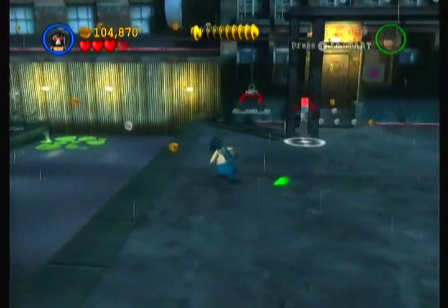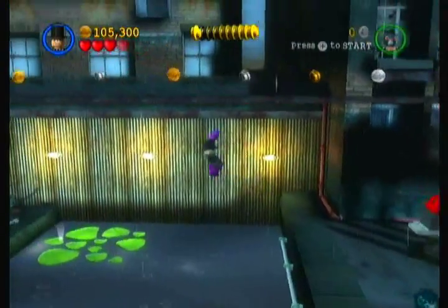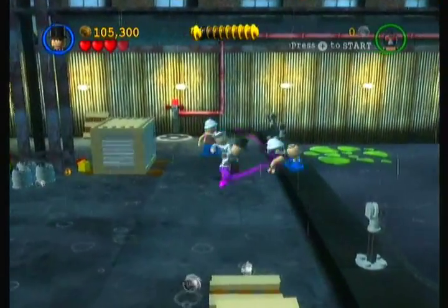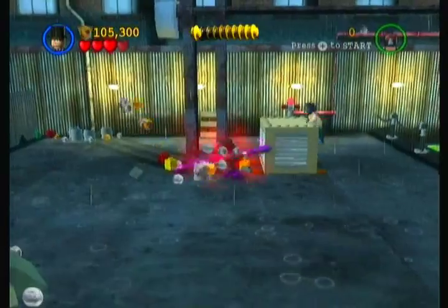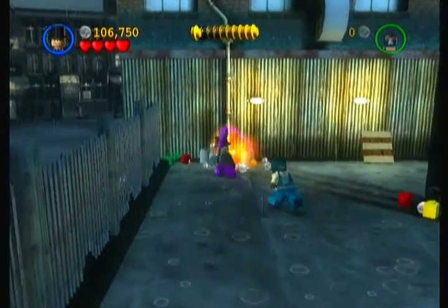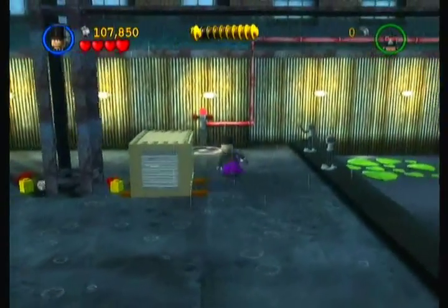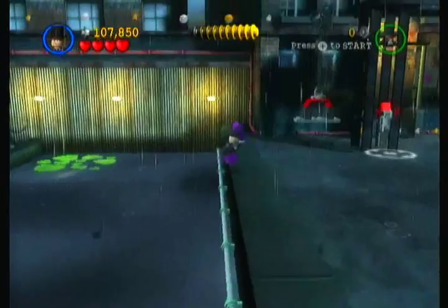Let's see if we can get any more minikits in this level - this level is pretty long, I have to say. Can you jump on that lily pad? Oh there's a minikit! I saw that glow you were emitting there, minikit. I'm just gonna try to finish this up. I'm having a lot of fun with this - this is probably one of the most fun levels I've played so far in this Let's Play. Another minikit! We're getting a lot of minikits in this level.